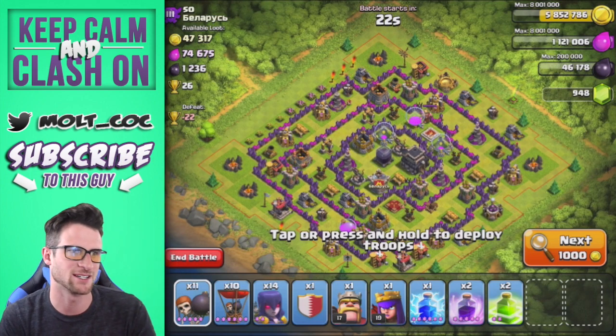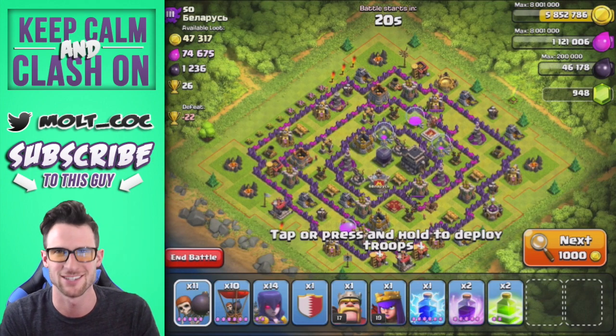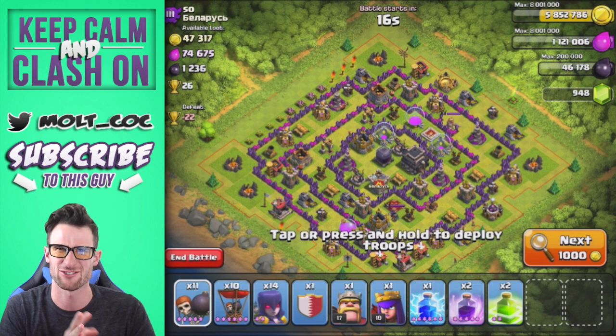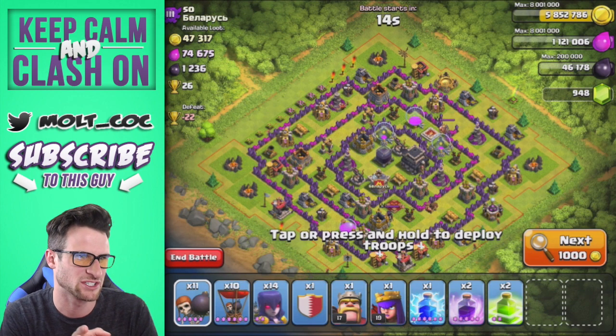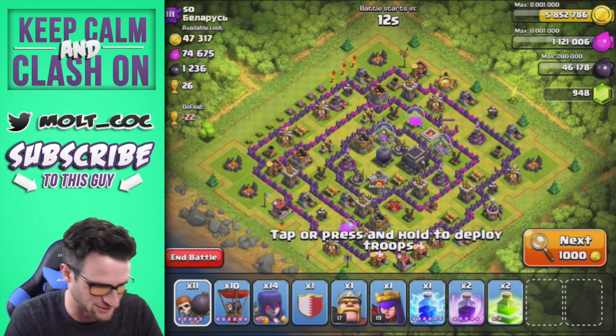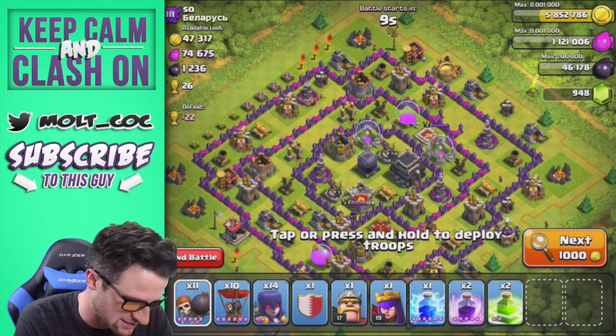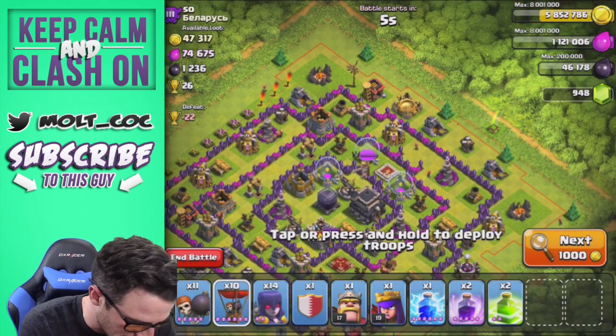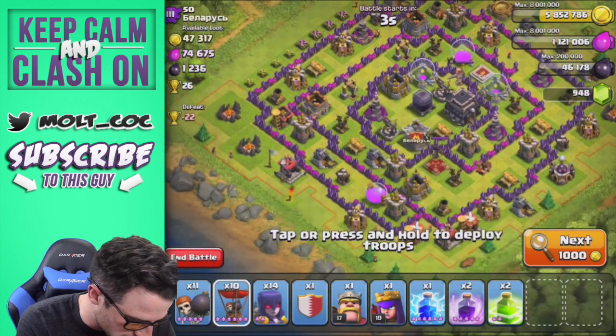I'm going to attack this base because I want to get into that dark elixir. I'm in Crystal Three, maybe Crystal Two — the loot hasn't been great. I'm going to take advantage of this dark elixir while I can, so let's go ahead and take out some of these defenses.